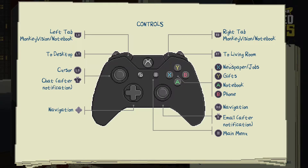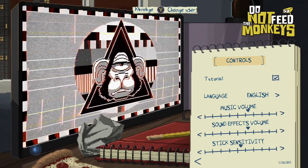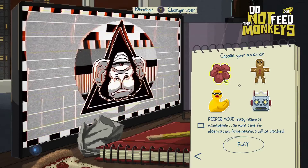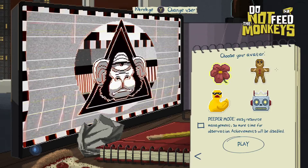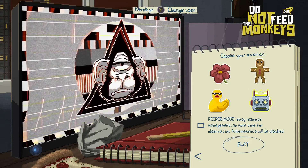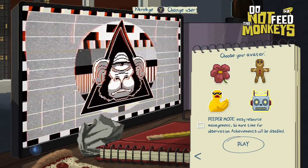Very in-depth point-and-click adventure game, from what I've heard. So yeah, that's a lot to take in right here. Hopefully they'll explain it as we go on, because I'm not reading all that. New game. Choose your avatar — I'm going to be a robot dude. Achievements will be disabled if you take this peeper mode, so we're not going to do that.